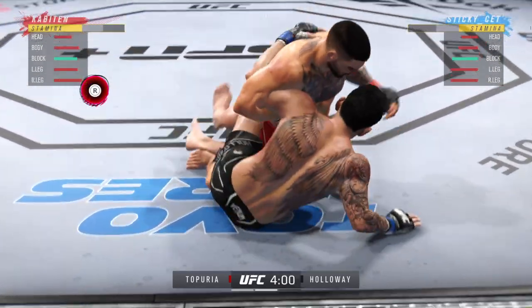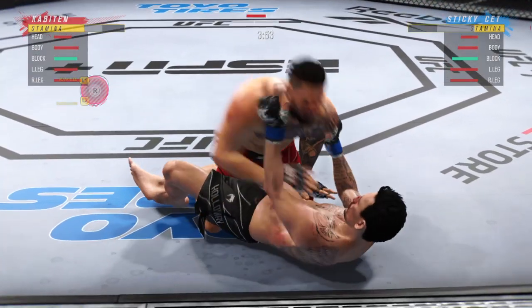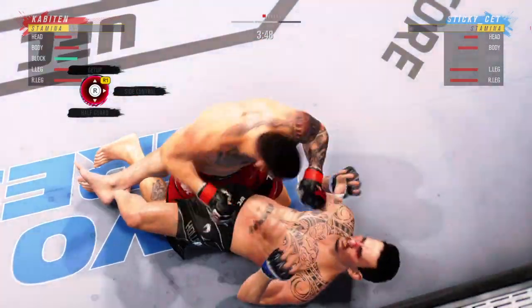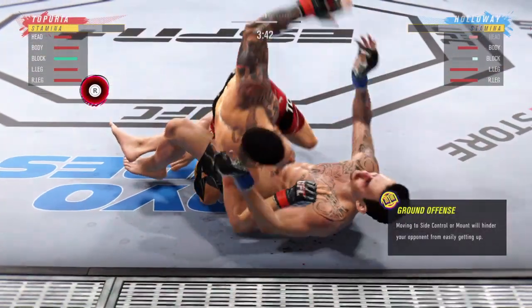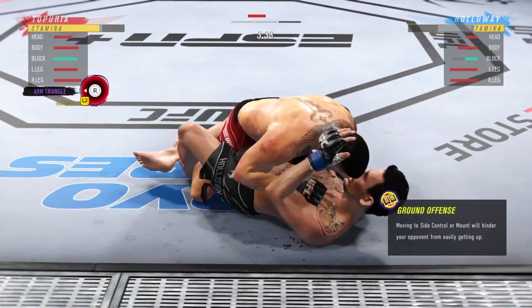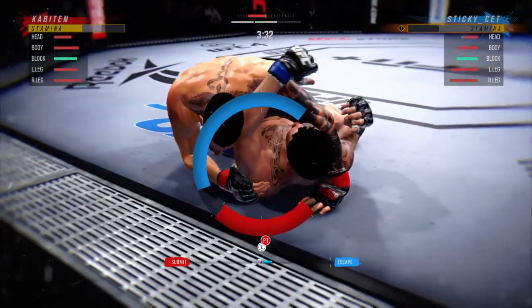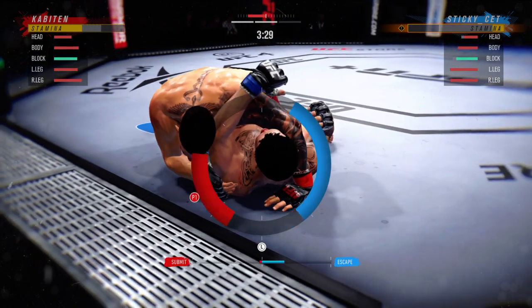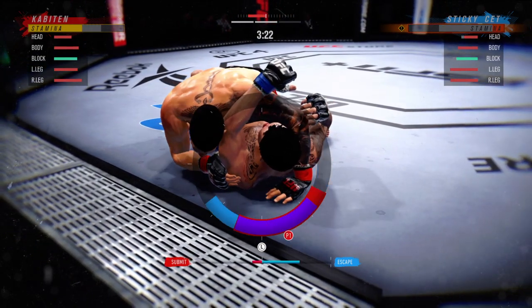Inside the open guard of his opponent. Got to be careful playing around for too long here on the ground with this guy. Now he's on top of him looking for a finish. He has a headlock, trying to pin his opponent's back down flat onto the mat. Look for him to transition to an arm triangle to try to chase the finish.